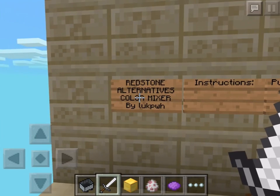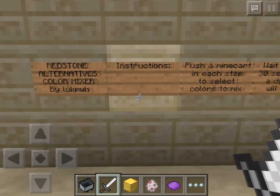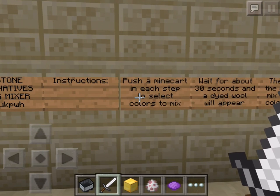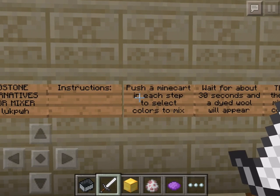It's called the Redstone Alternatives Color Mixer by Look PWH — I don't know what this name is supposed to be, is it Look PWH or Look Bleh? I don't even know, guys. But here are the instructions. So this is a color mixer — you'll see in a second how it exactly works. Actually, I haven't figured out how the color mixer works. I played around for 5 minutes and I could not figure out exactly how it works. I have an idea, but I'm not exactly sure, so you guys can download the map for yourself and check it out.